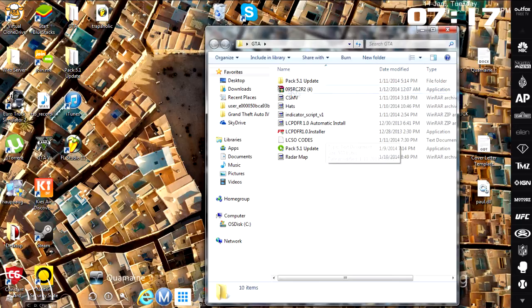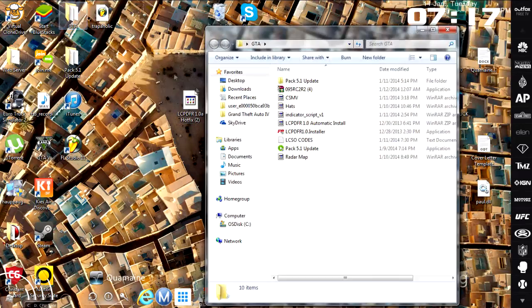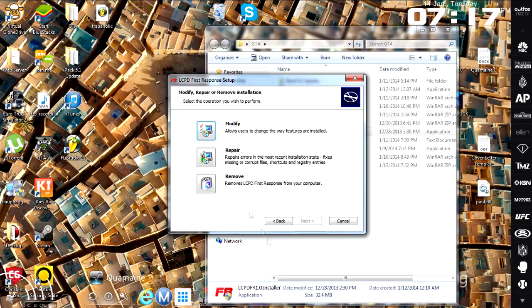Just put the patch somewhere on your desktop, in a folder, anywhere. Then load up the LCPDFR 1.0 launcher and it'll come to this screen right here. You just wanna wait until you can hit Next, then it'll have 'Automatic' right up here — so you just hit Automatic and keep clicking Next until it's finished. When it says Finished, it will be done and LCPDFR 1.0 is installed.